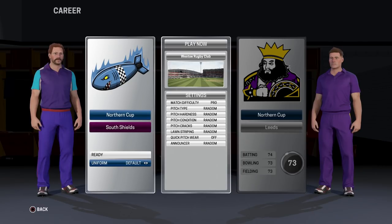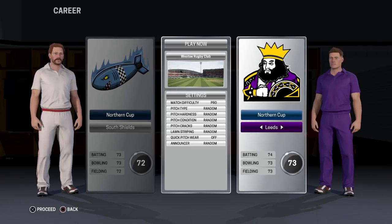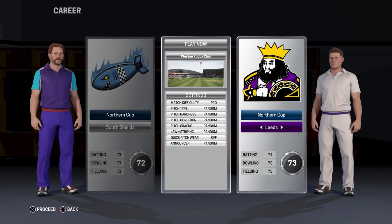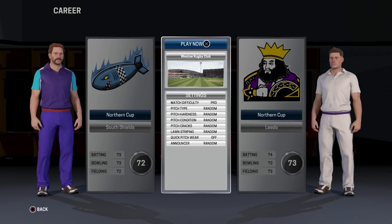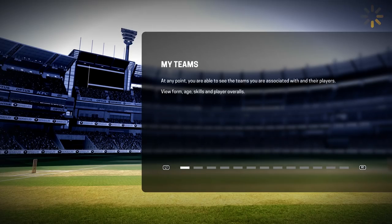We're both in purple there — we'll wear white and they can wear purple. Actually, we'll make them wear white and we'll wear our purple strip. I tried to make it look like the Shields football colours but I couldn't quite get it right. We're playing at Westall Rugby Club, which is where they actually play in real life — just up the road from where I live.